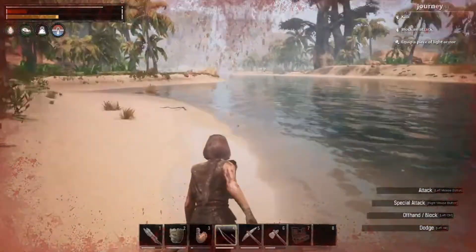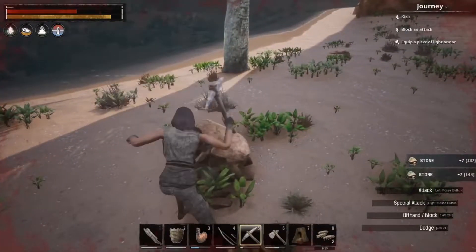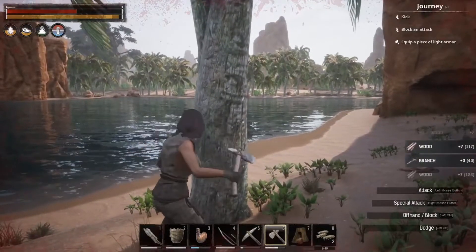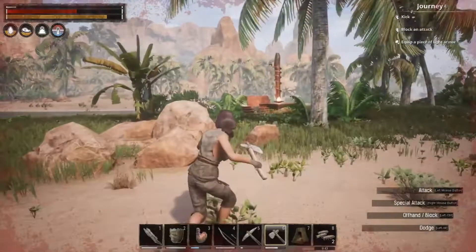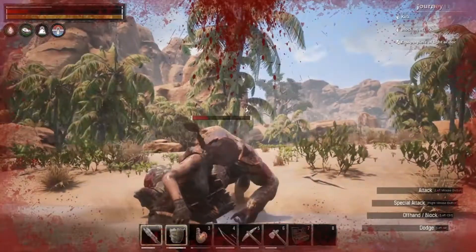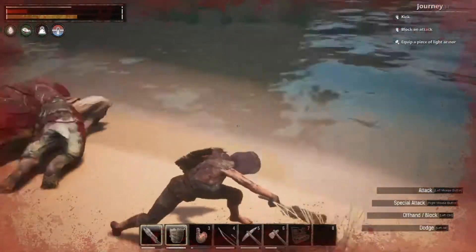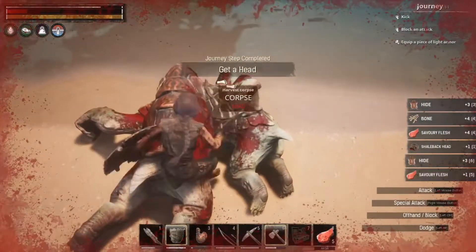Next up, Encumbrance — you'll deal 10% extra melee damage while over-encumbered. Crippling effects will be less severe. Your max carry weight will increase by 10%, and you'll also be able to be fully encumbered and move at full speed. And then there's Survival, which means you won't have to cook raw meat to avoid food poisoning — you can just eat it. You can harvest resources and nodes twice as fast, every animal harvest will produce extra resources, and you get invulnerability to poisons and diseases.